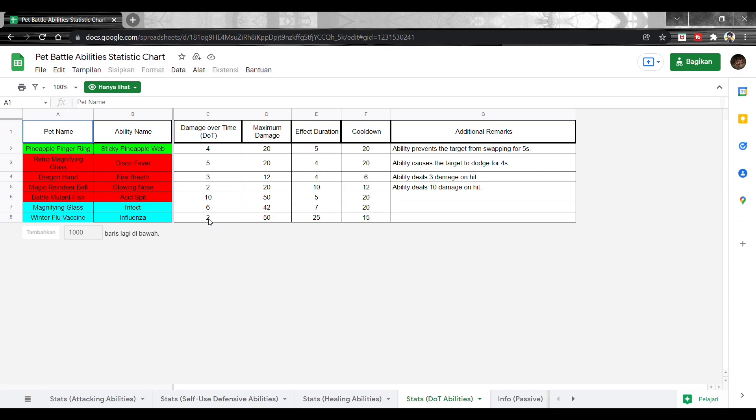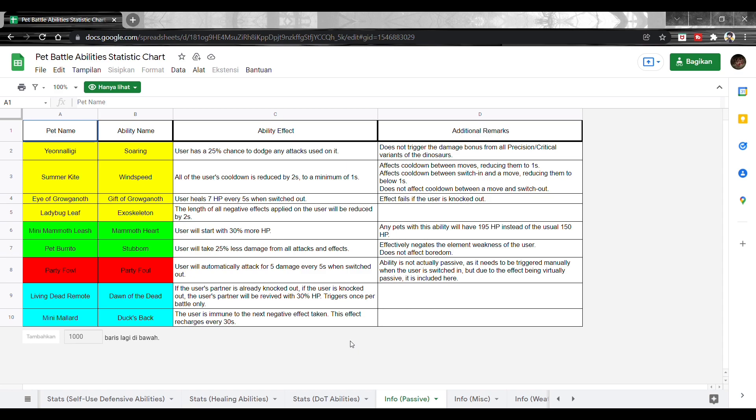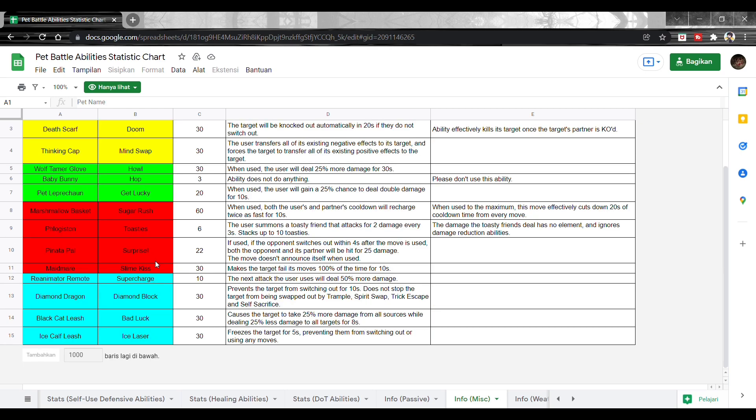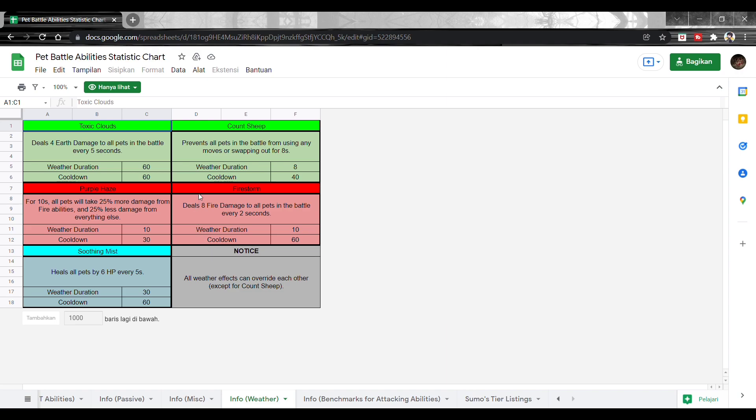Ada info pasif-pasifnya juga — skill yang cuma pasif. Kayak Soaring namanya, nge-chance biar 25% auto nge-dodge, kita nggak bisa keserang sama sekali — lumayan OP kalau kalian hoki. Ada info lagi, kekuatan-kekuatan yang aneh-aneh. Marshmallow Basket itu yang dipakai tadi di deck double ship. Ada info weather juga — sebagian patch itu ada weather machine.